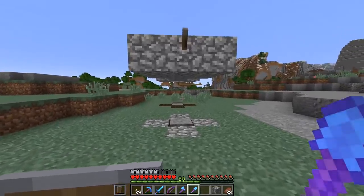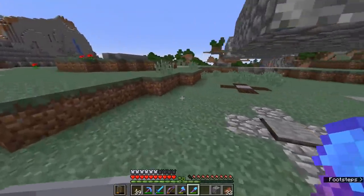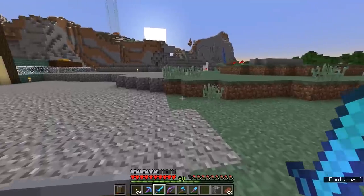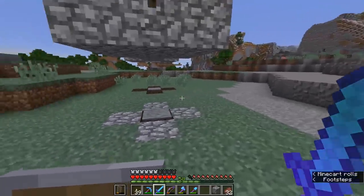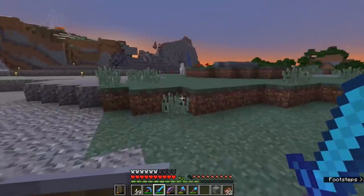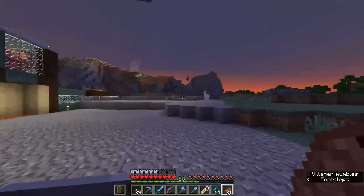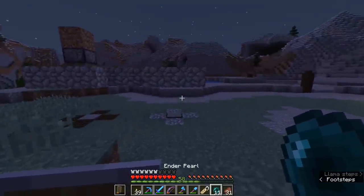The downsides to this farm are that the supply of creepers and skeletons has to be wrangled in manually, so it requires running around at night when lots of mobs are around — zombies, witches, endermen. But once you've got a skeleton trapped, remember that creepers don't burn in sunlight. You can wait for a few mobs to spawn, go to sleep to make it daytime, all the undead mobs will burn up, and you'll be left with just creepers — which is actually what we want here.